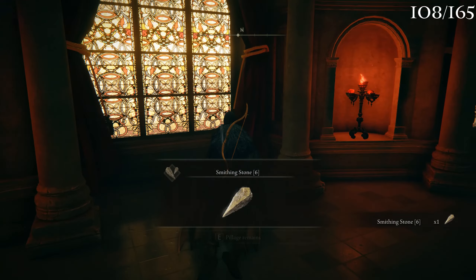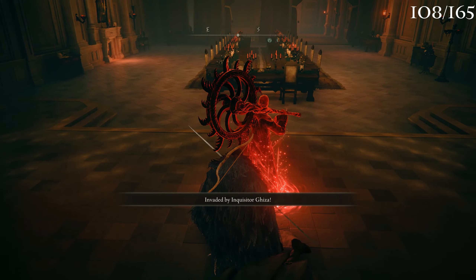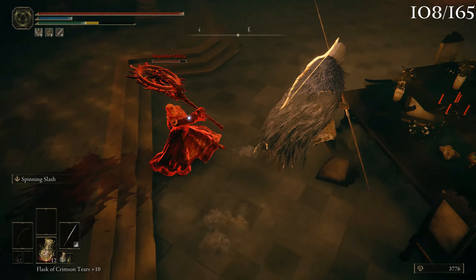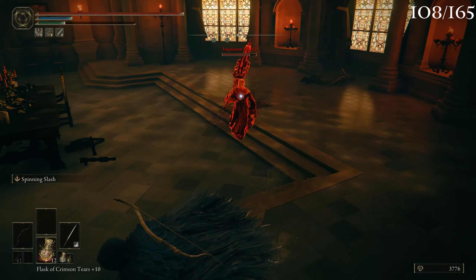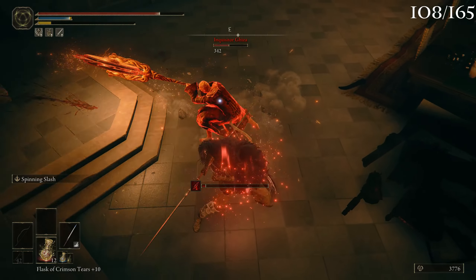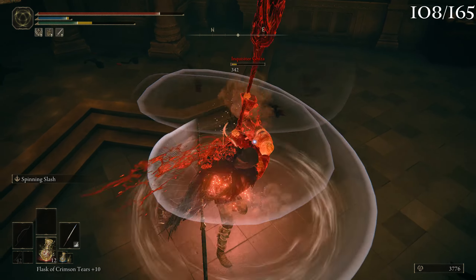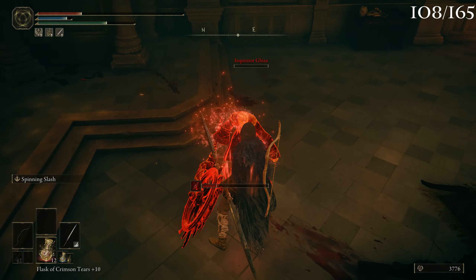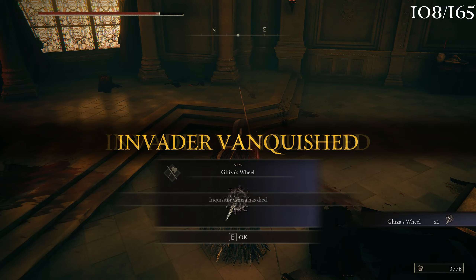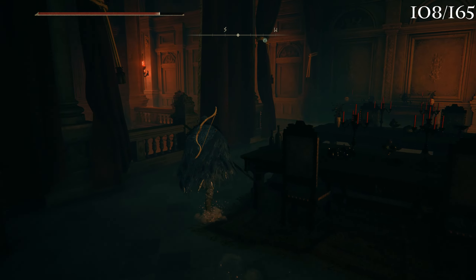Let's grab this reward here - yoink - and there's the invader. She's using one of those Abductor Virgin weapons basically. Wow, that's a lot of damage! But there we go - Giza's Wheel! That one is down. She didn't even heal, so that was an easy one.